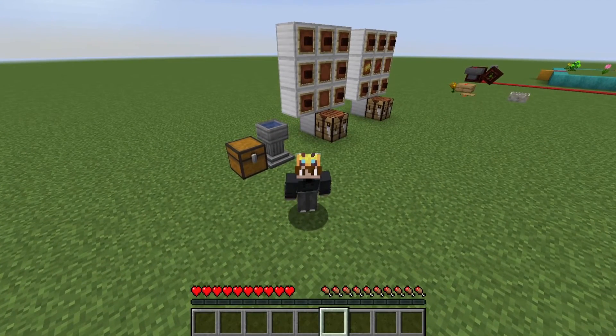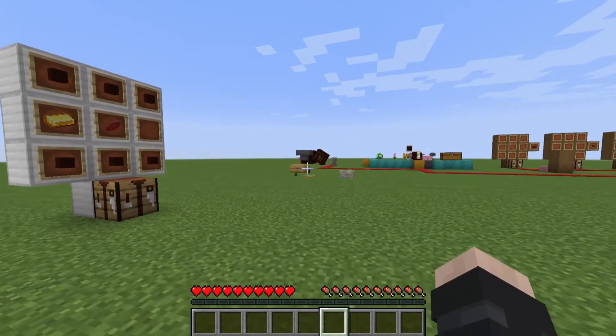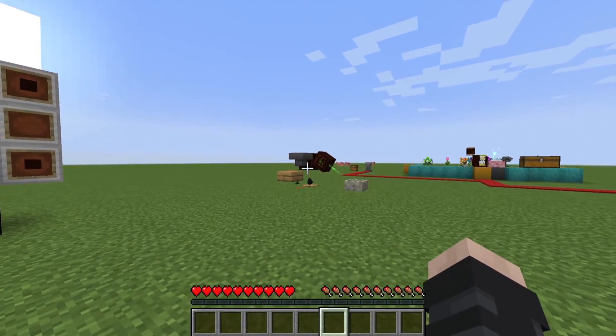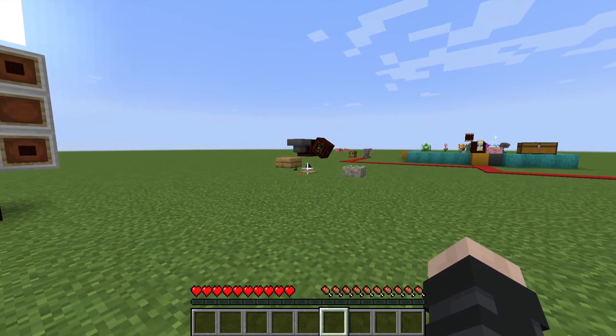Hello everybody, welcome back to the Botania series. Today I'm going to be showing you how to make a very simple mana farm using the Endoflame, an open crate, a mana spreader, a mana pool, and some coal.